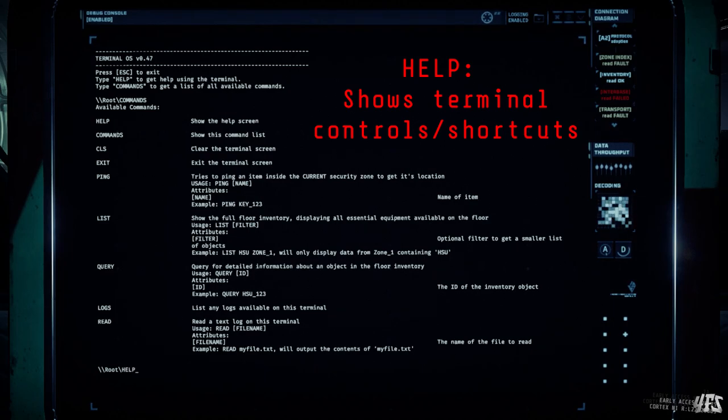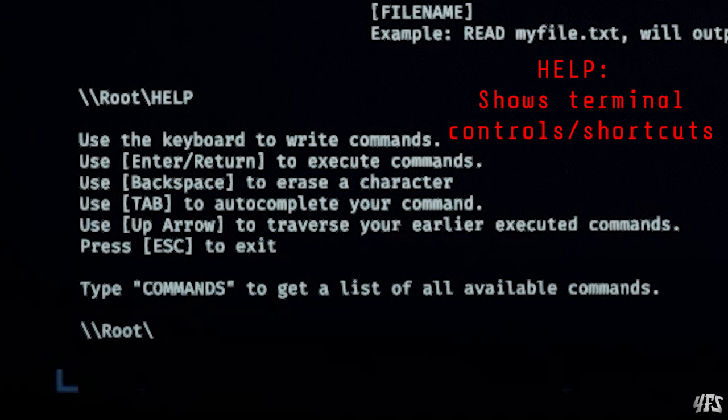The help command will bring up this information and it's mostly self-explanatory, but there are two handy hints. Pressing tab will auto-fill a command — so if I type in Q and then press tab it will automatically enter 'query' because there's no other command that starts with Q. This is extremely useful when you have to quickly input commands under pressure or in combat, which sometimes you will have to do.